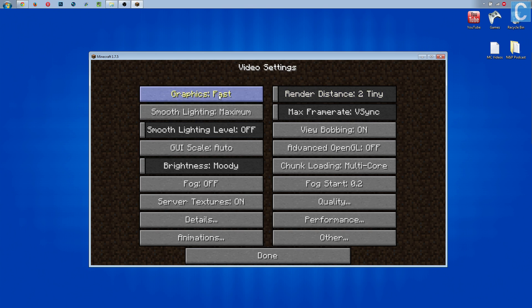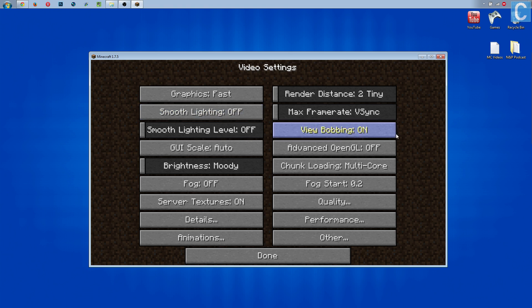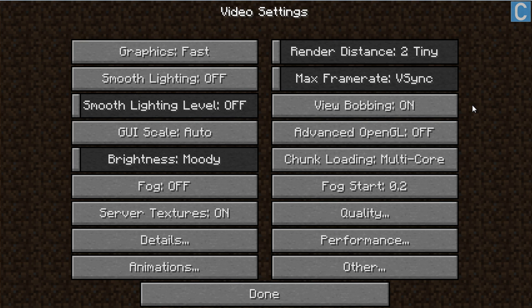First off, Graphics — you want that to be Fast. Render Distance, we're going all the way down because that's going to give you the best performance. Smooth Lighting needs to be off, and Smooth Lighting Level all the way off. Frame Rate depends on what you're doing — for Minecraft recording, I put it at 30 FPS. If you have a decent computer or aren't recording, you can go Unlimited or leave it at V-Sync. V-Sync basically finds where your frame rate fluctuates and stabilizes it in the middle. View Bobbing, GUI Scale, Advanced OpenGL, and Brightness do not matter for performance.